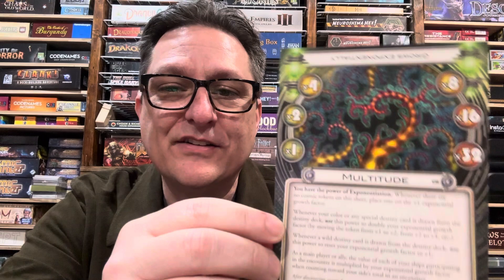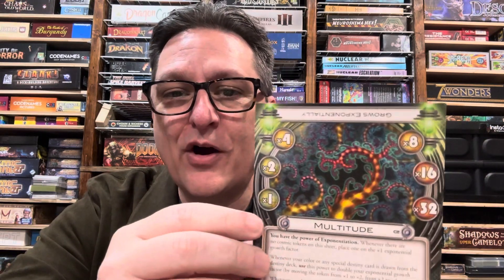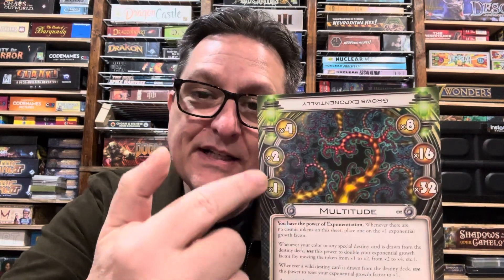I advocated for having it reset by hazard warning, which would scale with the number of players. The wilds would then be another opportunity to advance it — so if you drew a hazard warning, boom, you get reset. But with a wild, special destiny, or your color, you'd be moving up. That way you're more likely to stay in the four-to-eight range for most of the game. I got overruled, so I'm thinking about making an amendment to this for my TTS version of Multitude. Let me know in the comments if I should go for it or if you prefer it this way.